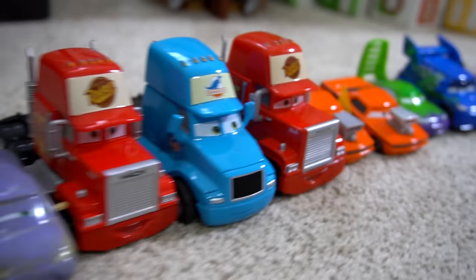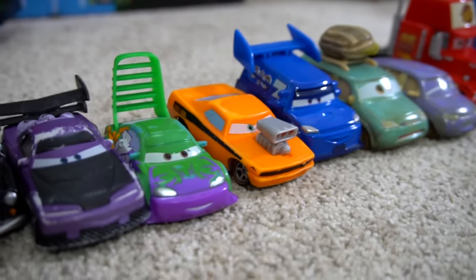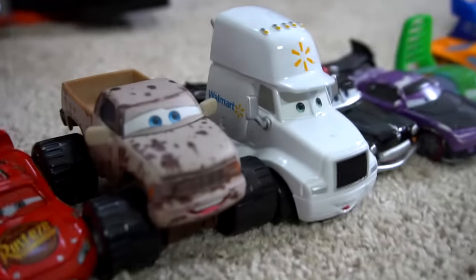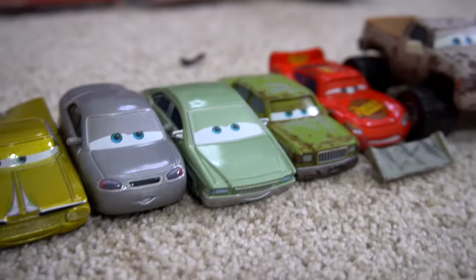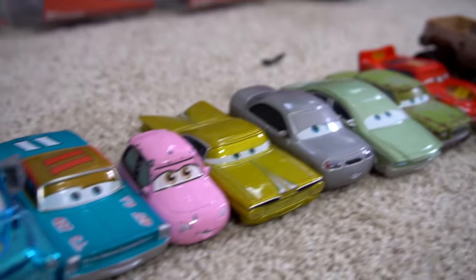Snot Rod, Mac, there's a Dinoco hauler, another Mac, Mini and Van, DJ, and more tuners — these are color changers. One DJ is a different color. We got a Wally hauler, the big monster truck from Rusty's, another McQueen with a shovel, and some of the Rusty's characters. We've got Ramon — it just keeps going and going.